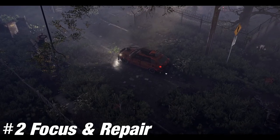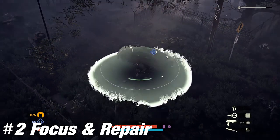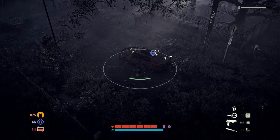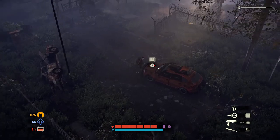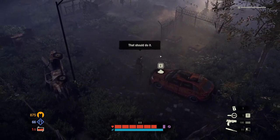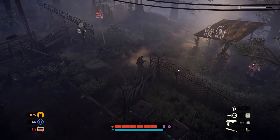Number 2. At the beginning of every map, do two things: use Focus Mode and repair your car. Using Focus will help you know where important points of interest are, while repairing your car is important so you don't have to worry about an untimely escape when you need to leave the map.